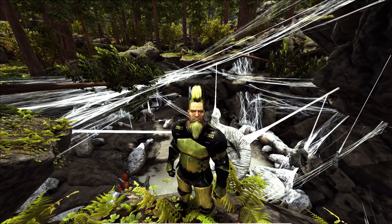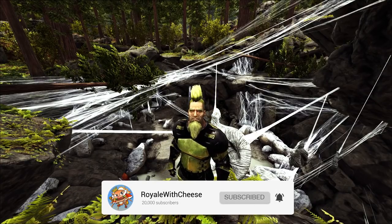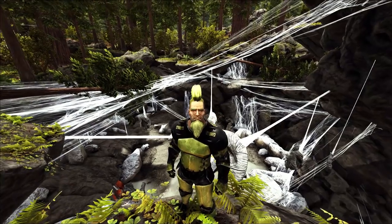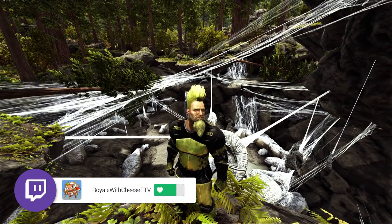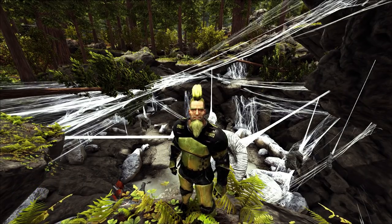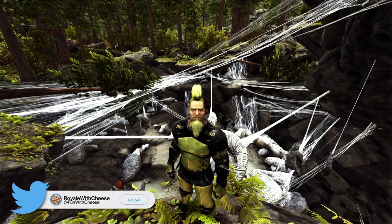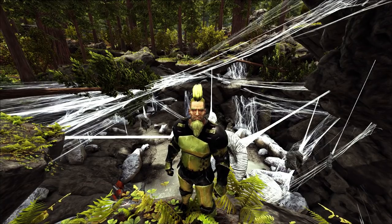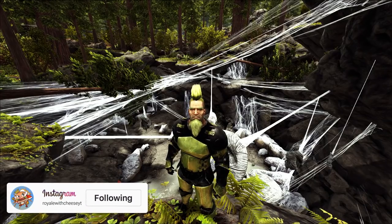What's up guys, Royale with Cheese here and welcome to another episode of ARK Survival Evolved. We're back on the Valguero map. I'm still messing around on my single player. I had a lot of comments and I thought we'd get into the Wild Broodmother. A Wild Broodmother spawns on this map. We're going to try to defeat him with my Deinonychus army and see what he drops — if he unlocks Tech Engrams like a regular Broodmother, or if he drops anything special.